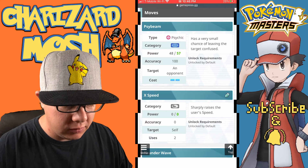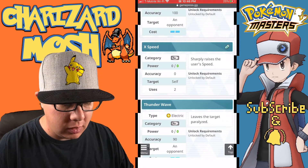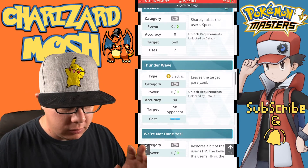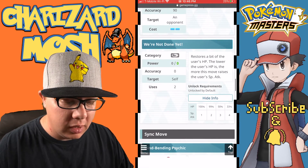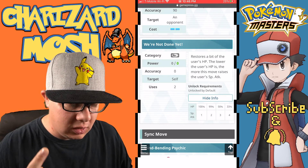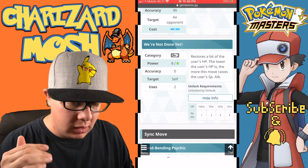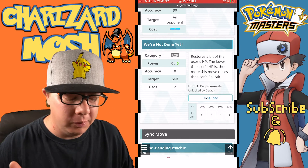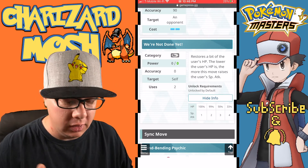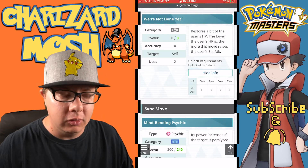Meowstic's moves include Psybeam, which has a small chance of leaving the target confused; X Speed, which sharply raises the user's speed; Thunder Wave, which leaves the target paralyzed; and We're Not Done Yet, which restores HP. The lower the user's HP, the more it raises special attack — you need to be under 33% HP to get the maximum plus four special attack.